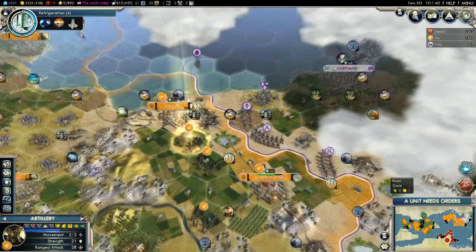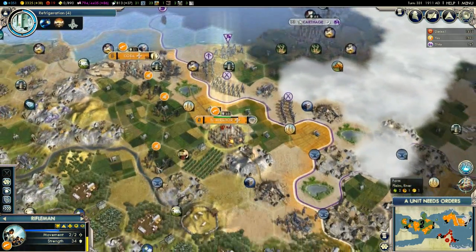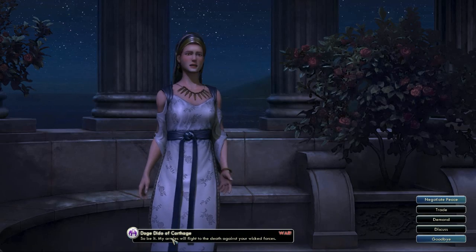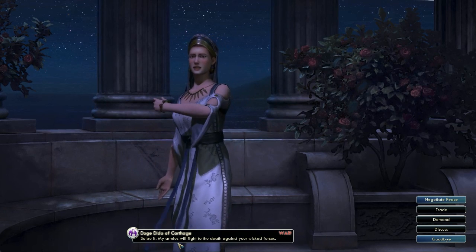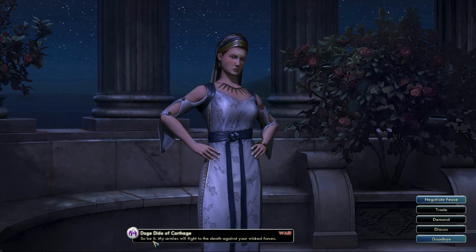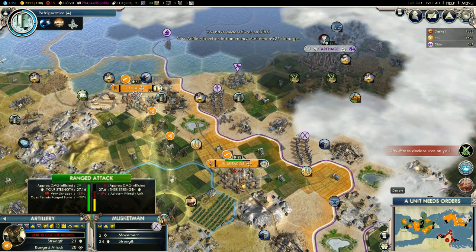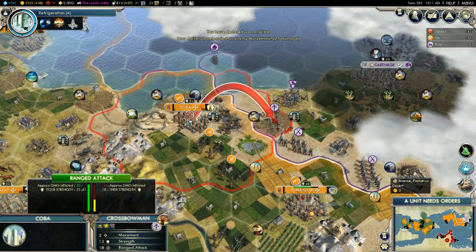Our artillery is almost ready to fire. These guys need to heal up a little bit — they're only facing musketeers but still, kind of worrying. So let's start war with the Carthaginians now. Get a bit of action going on here. She's a bit vocal — 'my armies will fight to the death against your wicked forces.' These guys are doing a little bit of damage, not too much though, nothing to be too proud of, but we'll be able to clear these guys out.